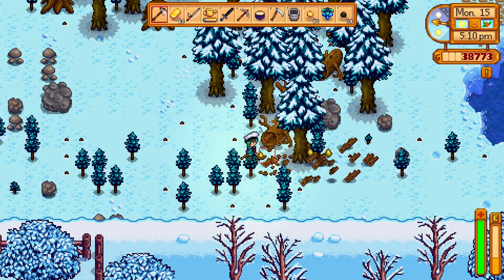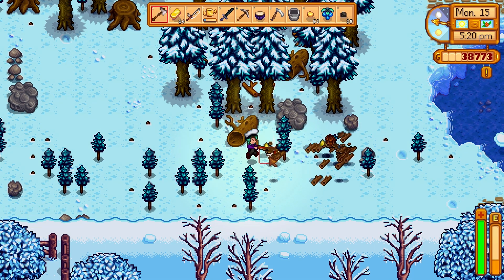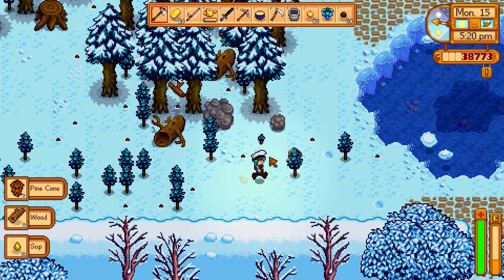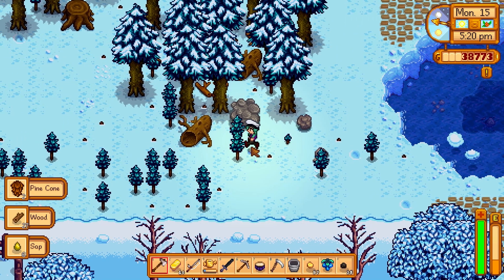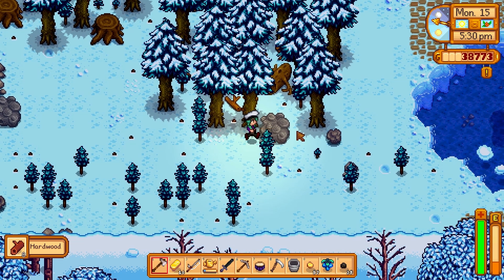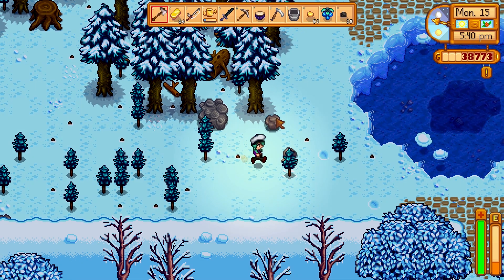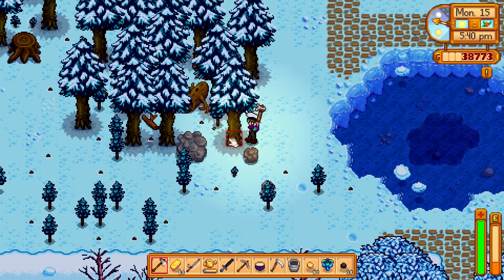I never realized how little wood it gives you when you cut down a whole tree. But now that I think about it, we go through wood really fast. I don't know if that was changed or anything, because I don't remember going through wood that fast — I think I had an overabundance of wood on my other playthrough. Let's cut this tree so he doesn't fall into the river or the lake.